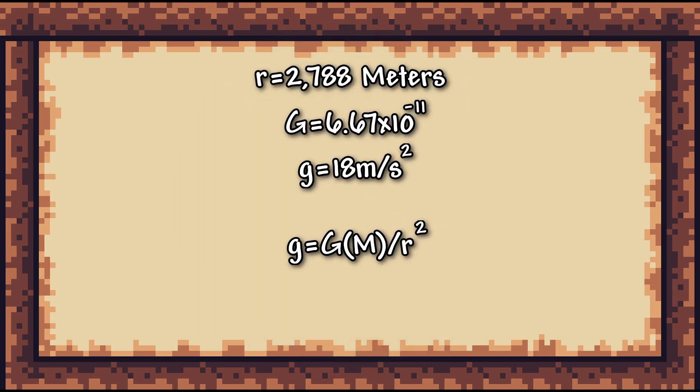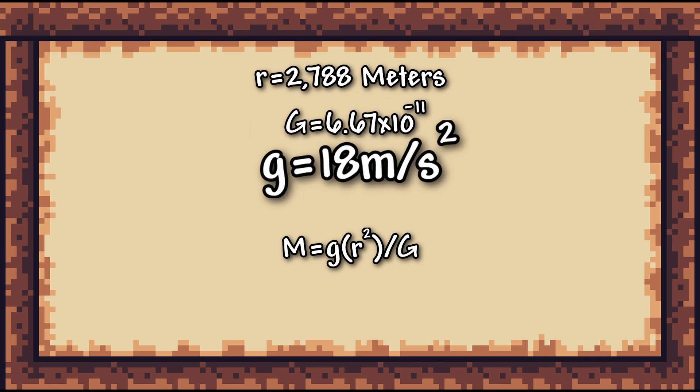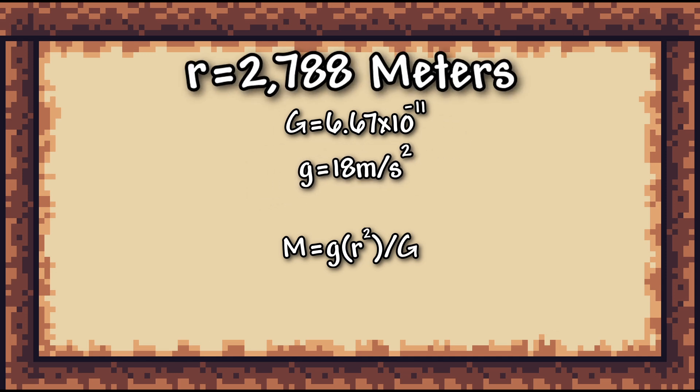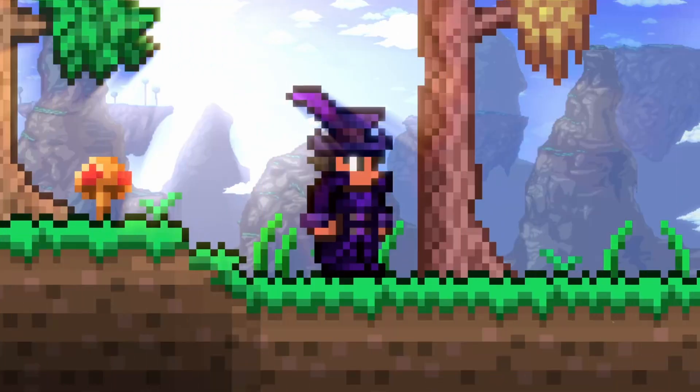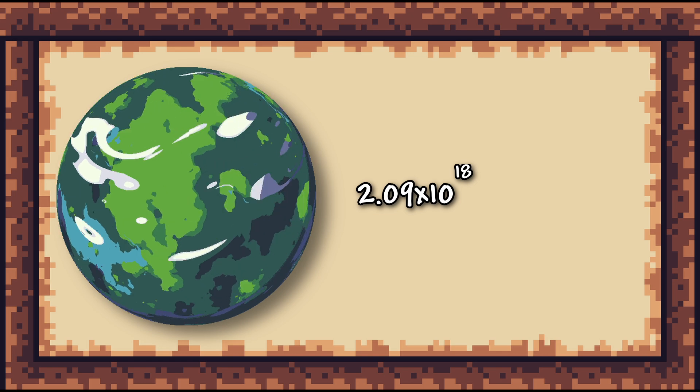Now we just plug the numbers into one of Newton's equations to find m, the mass. Big G equals the gravitational constant of the universe, small g equals the gravity of Terraria we calculated earlier, and r equals the radius of the planet. Finally, after all these calculations, I can confidently say that the mass of a large Terraria world is 2.09 times 10 to the 18th kilograms.